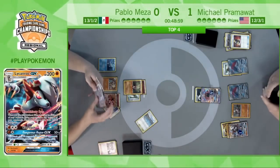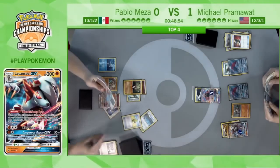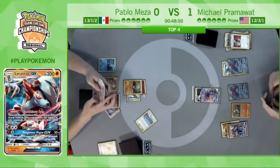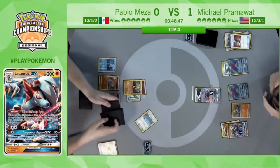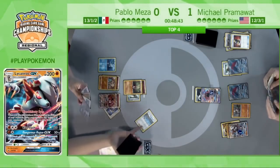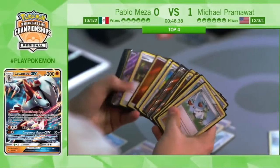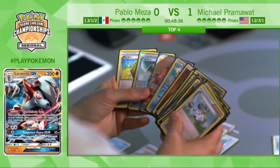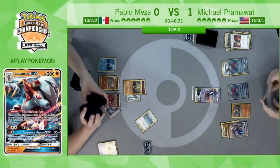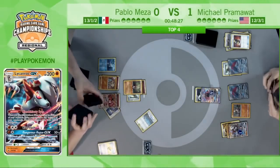Turn is back to Pablo. Did he draw something he could use? A Max Elixir — but still supporterless as of right now. It does hit off the Max Elixir — chooses to attach to the Rockruff. He does have that Lichen Rock in hand and goes ahead and activates Brooklet Hill, but chooses not to get anything — really nothing of note he needs right now. I think he already has another Buzzwole in his hand.